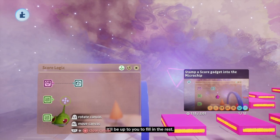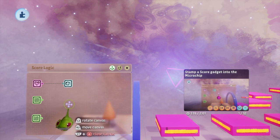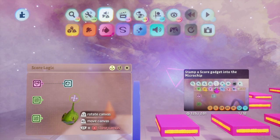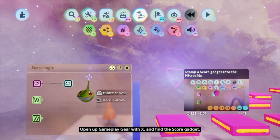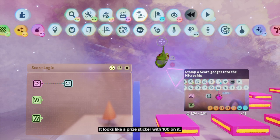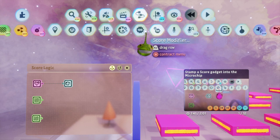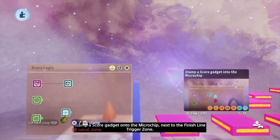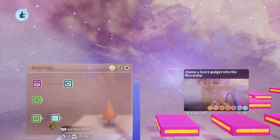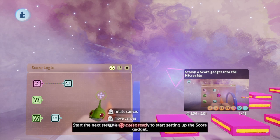It'll be up to you to fill in the rest. Keeping score in a scene is done using a score gadget. Go to the assembly menu and select Gadgets. Open up Gameplay Gear with X and find the score gadget — it looks like a prize sticker with 100 on it. Make sure you don't grab the score modifier by mistake. Stamp a score gadget onto the microchip next to the finish line trigger zone, then unequip the gadget with the circle button.